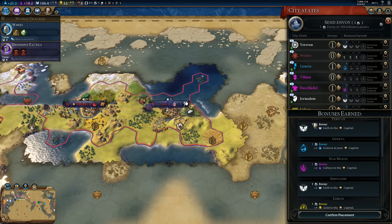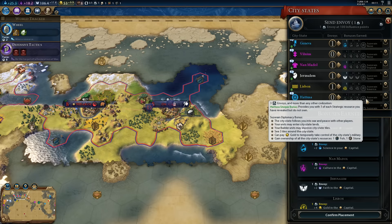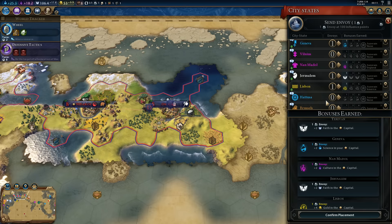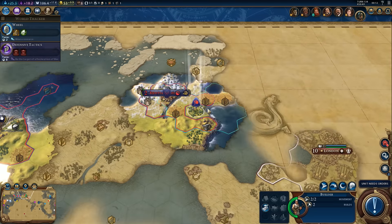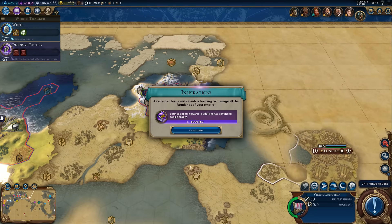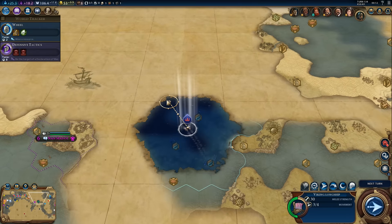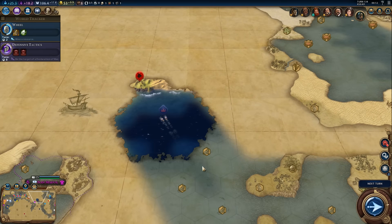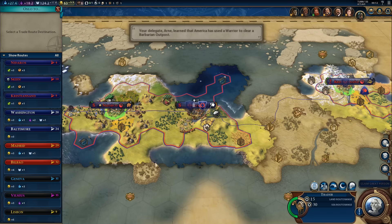Another envoy — I'd like to work on Hatosa actually because that bonus is just so good. The builder farms, which gives us inspiration for Feudalism — I think that one requires six farms, so that was our sixth. And we got a trade route.